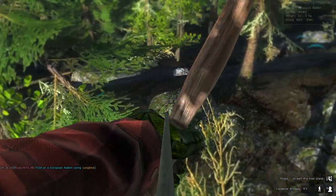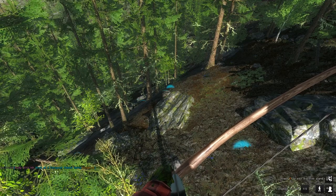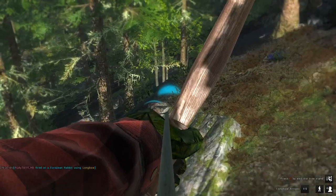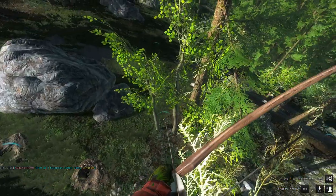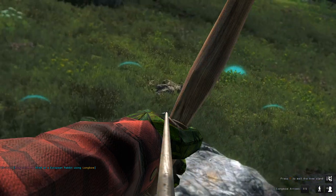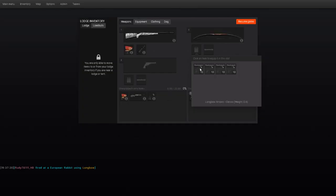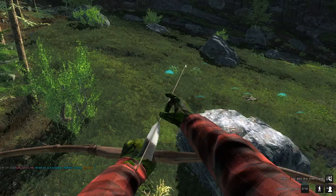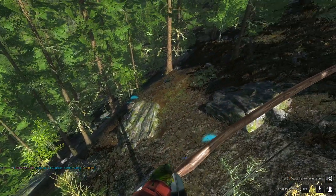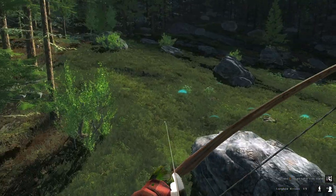I'm not sure how many arrows this is going to take me. I hit him — okay, yes, it wasn't good enough to kill it, but I hit it. The strategy seems to be waiting for them to stop and then shooting. We hit two in a row — we're getting good at this. I only have 40 arrows left; this could be problematic. But two in a row — we're getting it done. I'm learning.